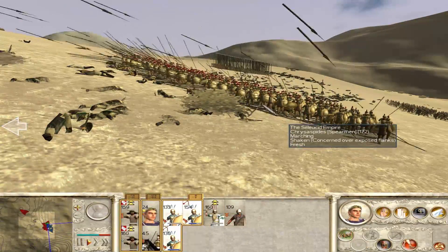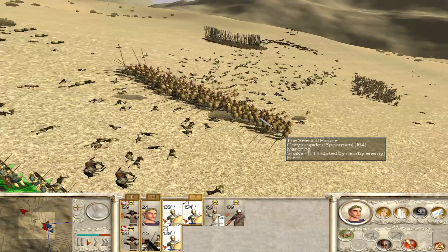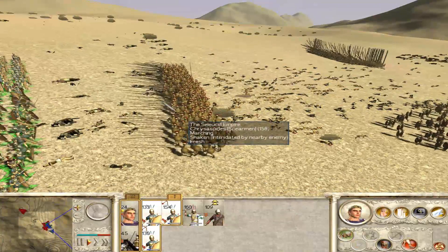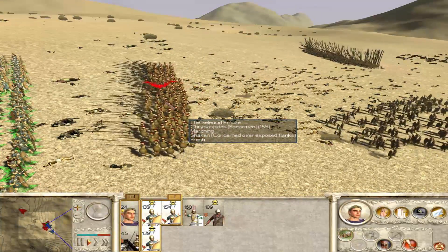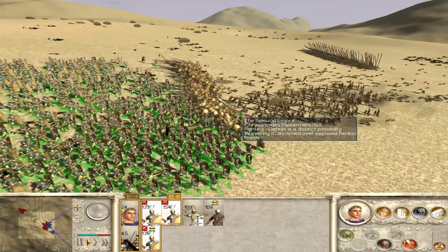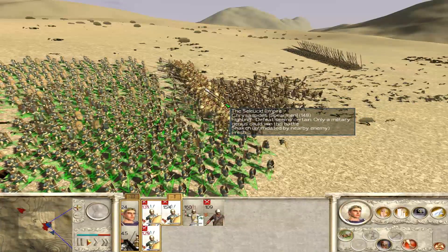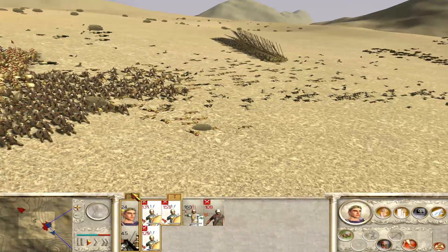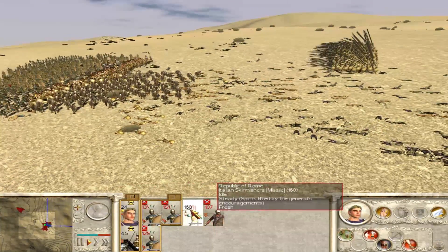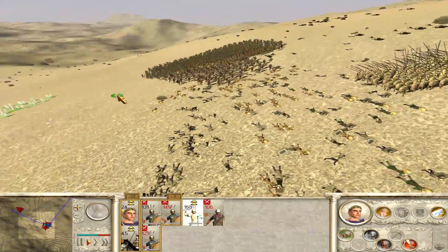They are trying to decide which way they want to go, and we are getting our shots off. But what's not happening is a break, because unfortunately these are not Persian Phalanx Pikemen. So they don't really want to break quite as I was hoping they would. They're interested — they're definitely interested — but they're not interested enough to actually go ahead and do it.